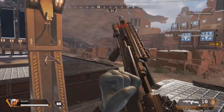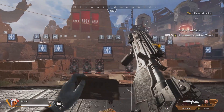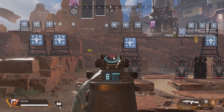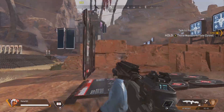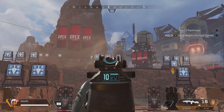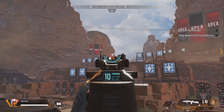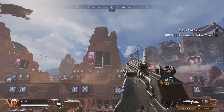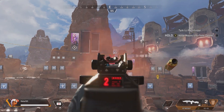Our next gun is the G7 Scout. This thing is the best all-rounder gun — it is ridiculously accurate from hip fire. It does 30 damage as a base and 60 damage for a headshot. It fires fast and accurate at all distances. As a base gun, this is an insane gun. I recommend it if you want a fast-firing gun that has good accuracy and can cover any situation — grab the G7 Scout. If you pick this thing up, keep it.